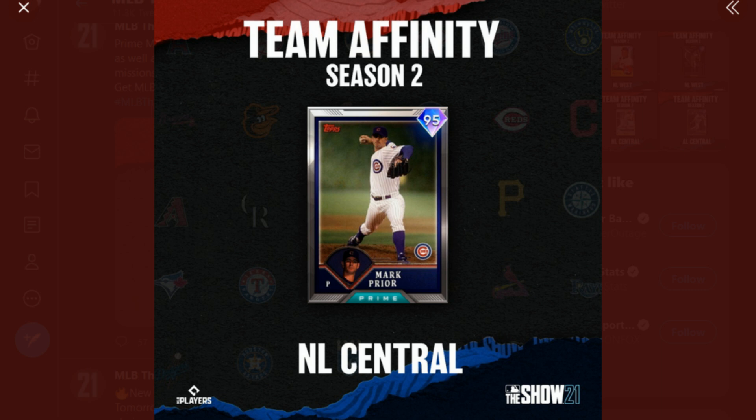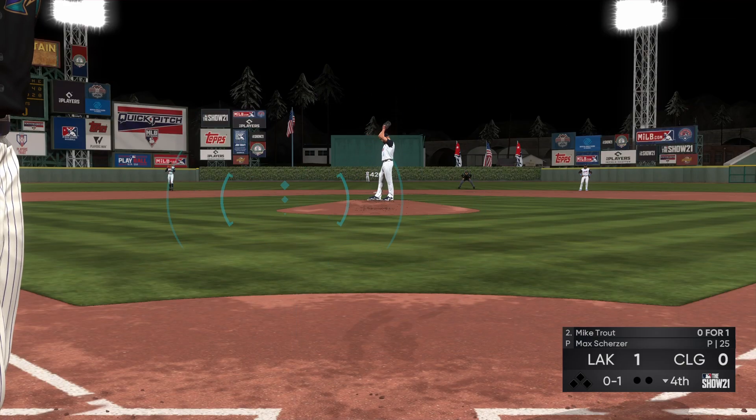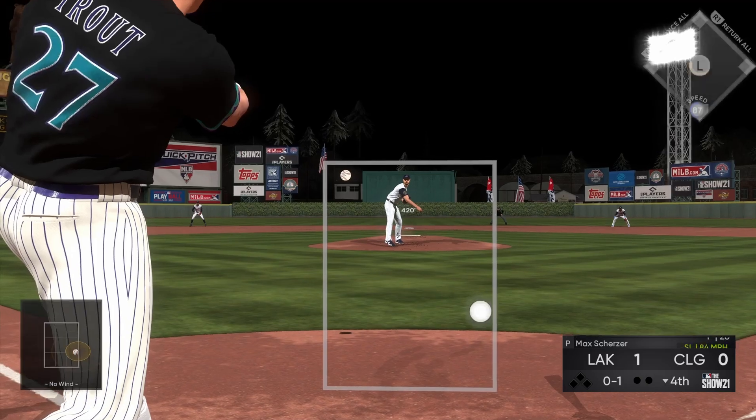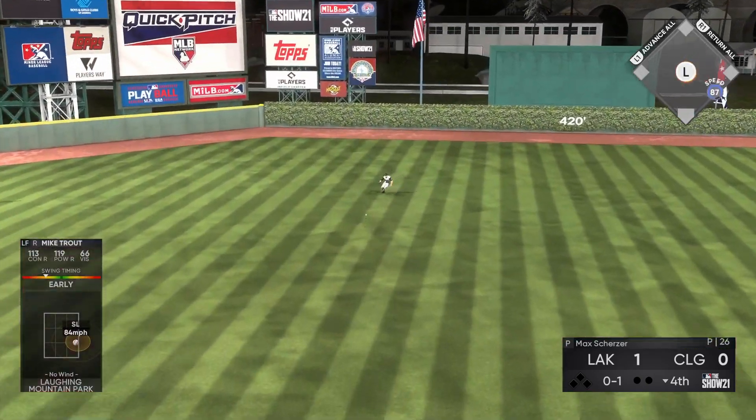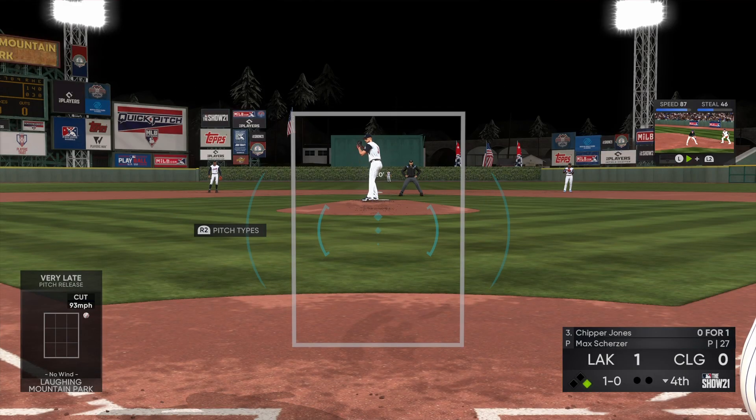We have the first Future Star card revealed, and I was incorrect with my prediction — we're zero for the century. It's Jordan Groshans, and this card looks amazing. He's a shortstop for the Blue Jays, who got a little bit snubbed last year in terms of their team affinity card, so this is awesome to see. The only thing is he plays the same position as Bo Bichette, but you can use him at a secondary position and he'll have gold defense there once you parallel him up. Solid hitter, solid contact, good power — at this stage in the game cycle, that's a great shortstop to have.